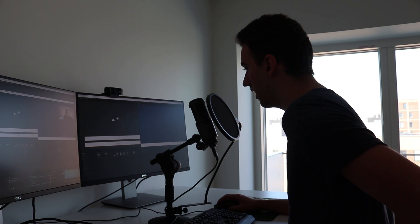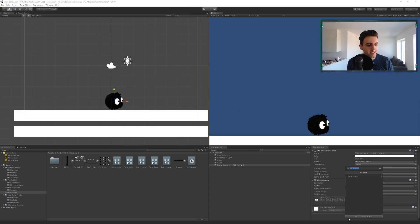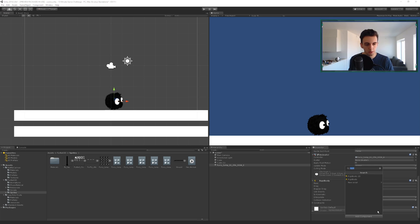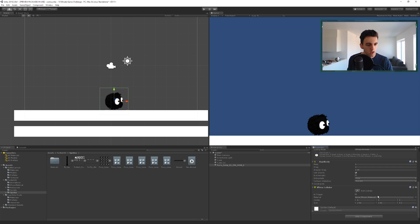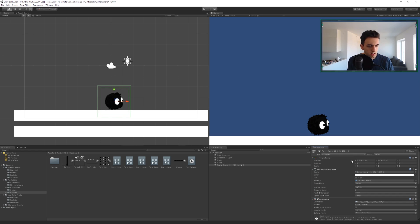Now I'm gonna add a sprite — let me add a Rigidbody to this, this is gonna be our player. I'm also gonna have a Box Collider, and I'll create one more Box Collider but this one is gonna be a trigger, scaled a little bit larger than the other one. Let's call this object 'Player'.